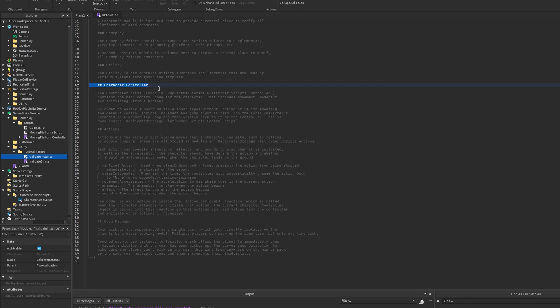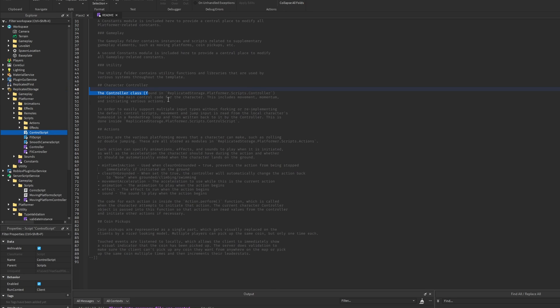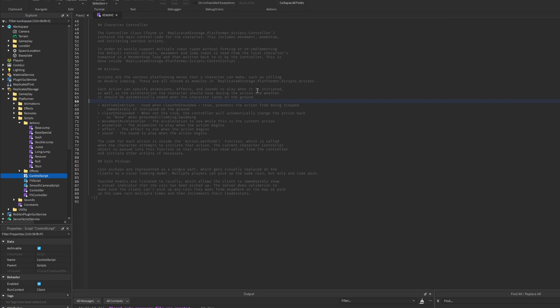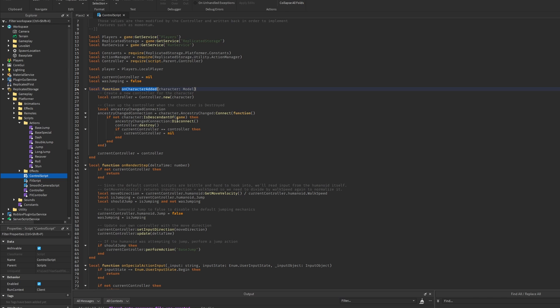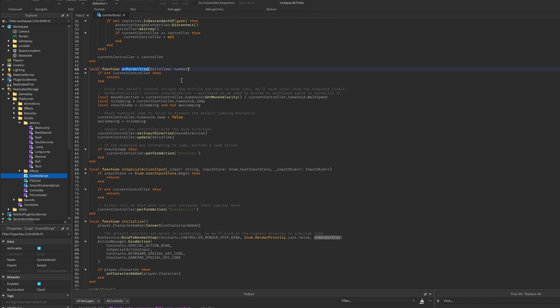The biggest thing is the character controller — the controller class is found in replicated storage, then the platformer and scripts, then the controller script. It contains the main control code for the character, including movement, momentum, and initializing various actions. The controller gets added on the onCharacterAdded function, which gets connected in initialize, and then binds the renderStepBind with the onRenderStep function. This local script coordinates with the main character controller by checking state and velocity on basically every frame.